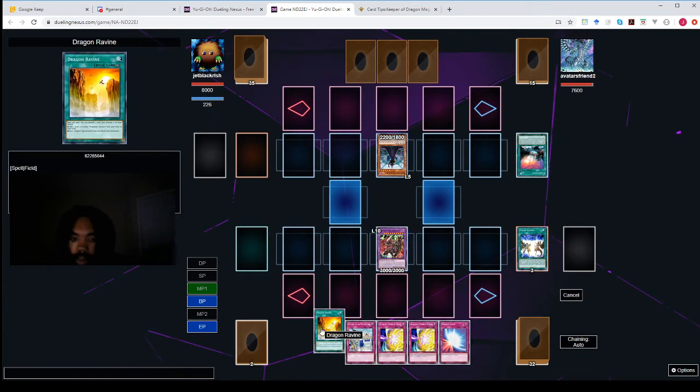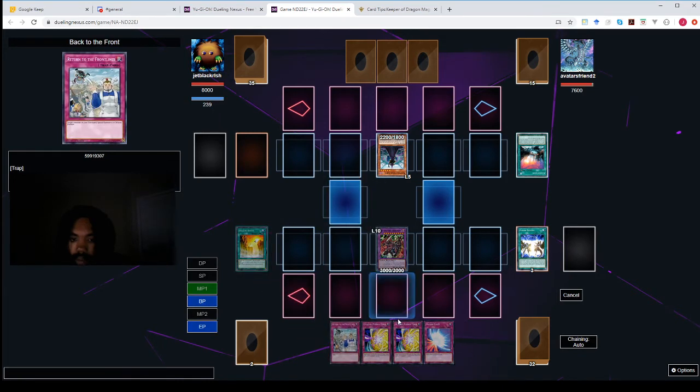So Mr. Big Boy seems fine. I'm going to activate Dragon Ravine. I guess I'll just leave it there. I really didn't need to activate Dragon Ravine.